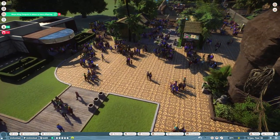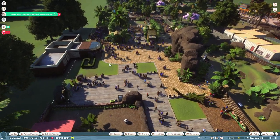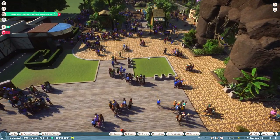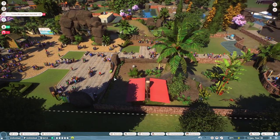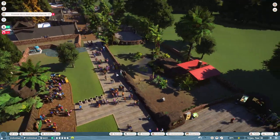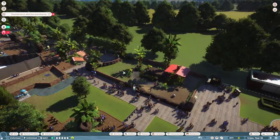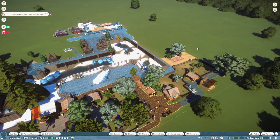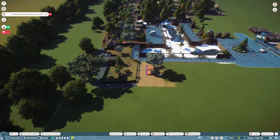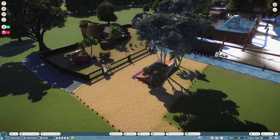There's the entrance, guys. Note to self: always make the opening of your entrance huge. Give people loads of space and double up your path. We'll have to do a tour of this once it's done. Does anybody know how to get into first person? Because I don't know how to do that on here. I could probably Google it.